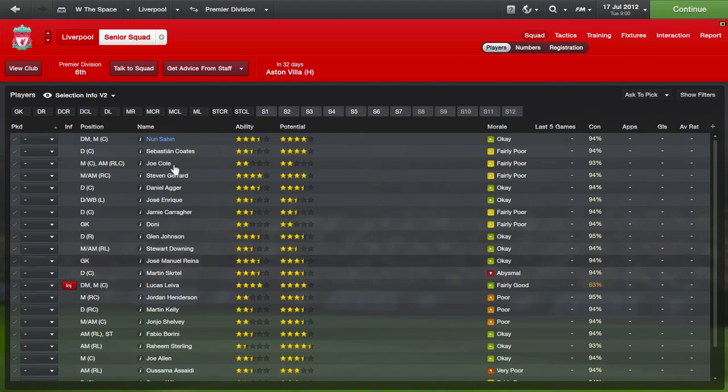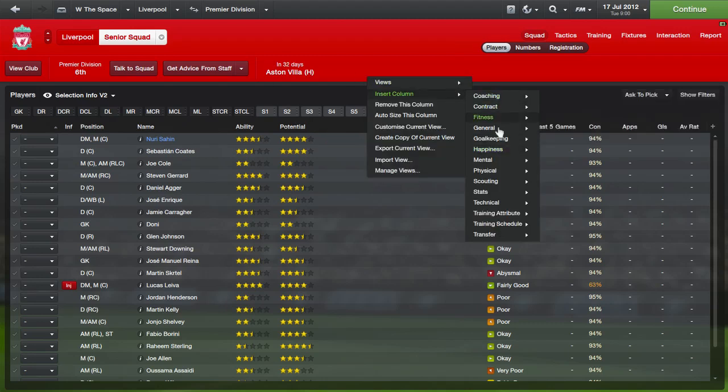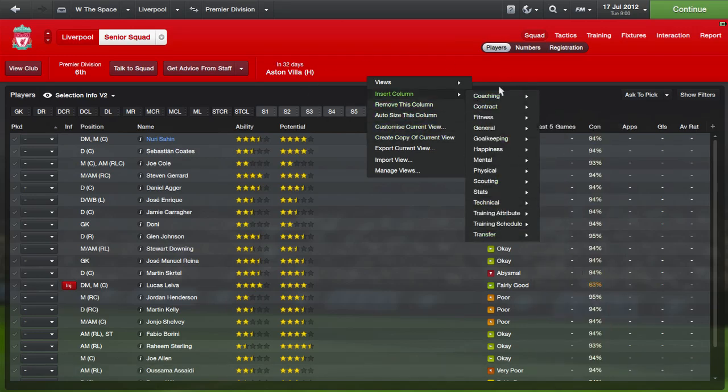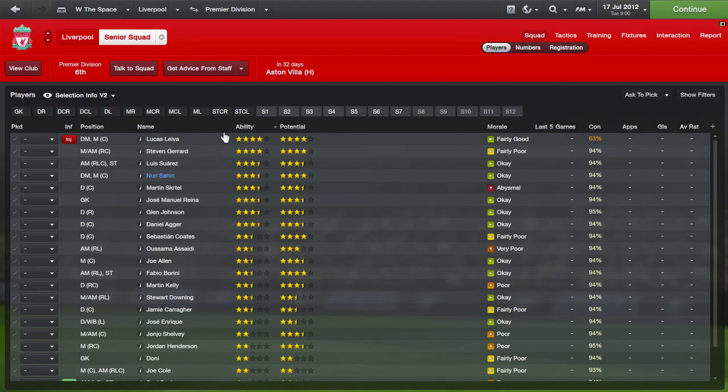What I've got here is a custom view set up — this is my team management page. I have a preset layout, and you can add or remove columns. You'll notice I've got the ability and potential columns as well as the standard selection info columns. You can insert any column at any time by right-clicking, selecting 'insert column', and everything you could ever want is under one of these subheadings: coaching, contract, fitness, etc.